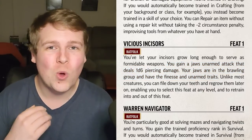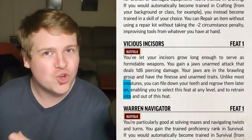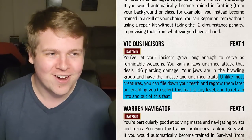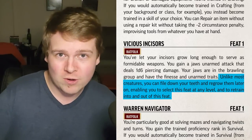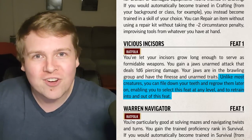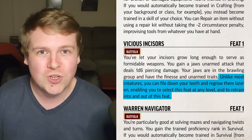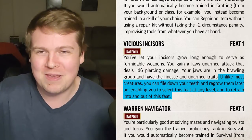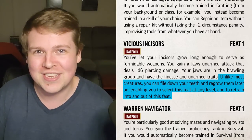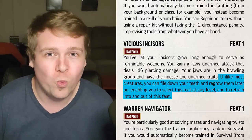Hilariously, Vicious Incisors is one of the only physical trait feats you can retrain out of or take later, because it's assumed that most Ratfolk, like real-life rodents, are constantly using their teeth and filing them down. Vicious Incisors just means you've chosen to stop filing down your teeth and attack people with them, and if you ever retrain out of this feat it just means you've started filing them down again by chewing on wood and junk.